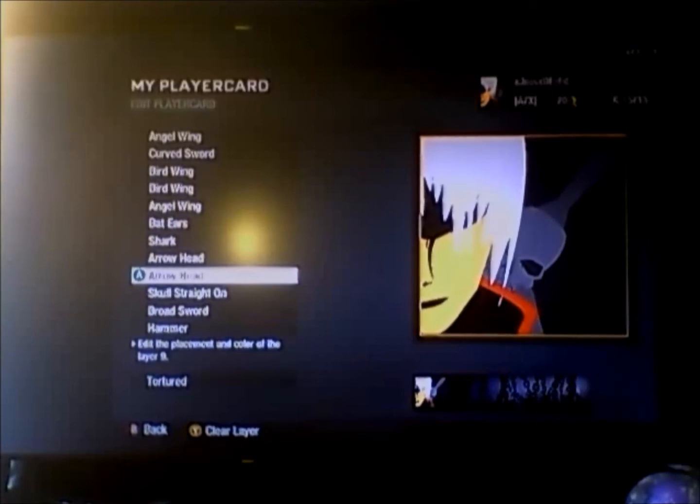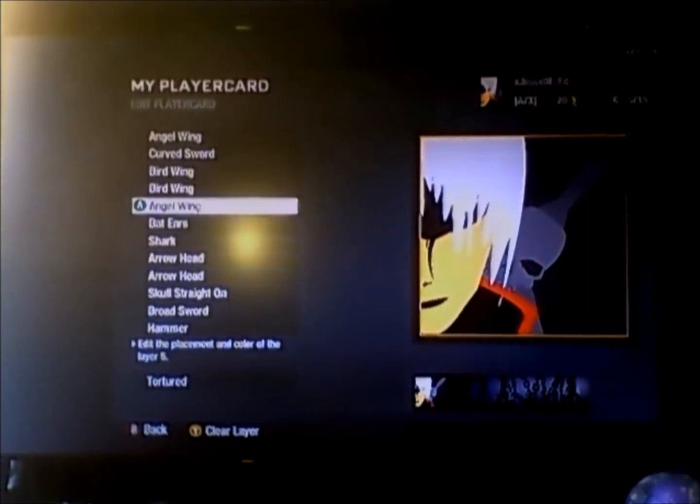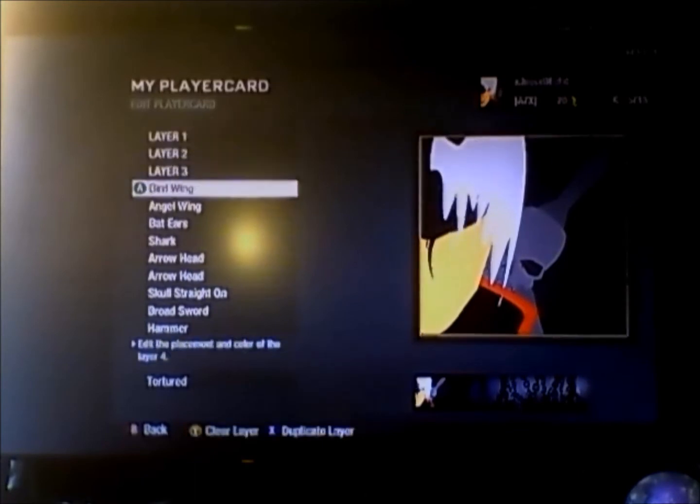Hey, what's up guys, this is another Call of Duty Black Ops emblem video — this one's going to be my biggest one yet. First I'm going to show you how to do Dante; I got a couple of ideas from some people I saw on the internet and added my own ideas, kind of like my predator emblem video. Then I'm going to show you how to give him a handgun instead of the sword, with a kind of sword in the back, and then how to turn all this into Leon from Resident Evil. Go ahead and note the layers here and let's get started.